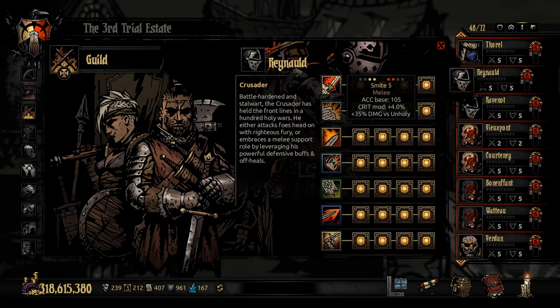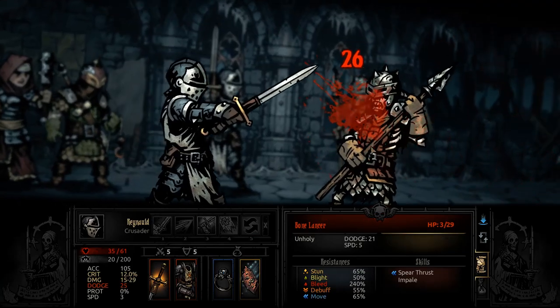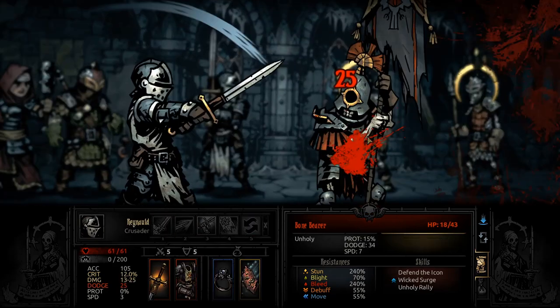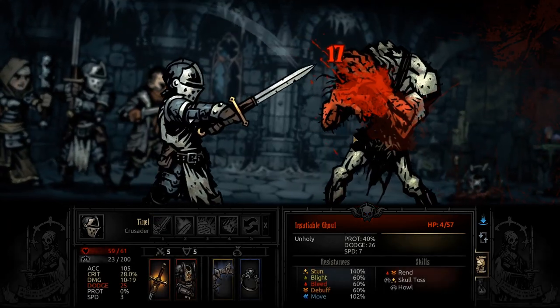Smite is his standard ability. Looking at row versatility: you can only hit enemy positions 1 to 2, and you can only use it from positions 1 and 2 on your side. It has an average accuracy of 105 and only a 4% critical modifier, bumping you to 11%. Where Smite becomes very good is the 35% damage bonus against unholy enemies — great against certain bosses and obviously the Ruins with skeletons.